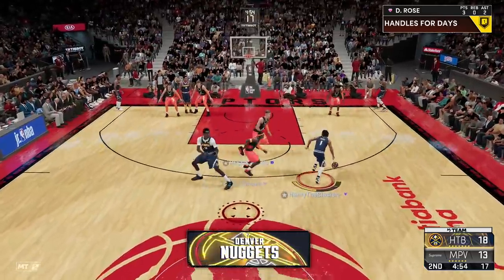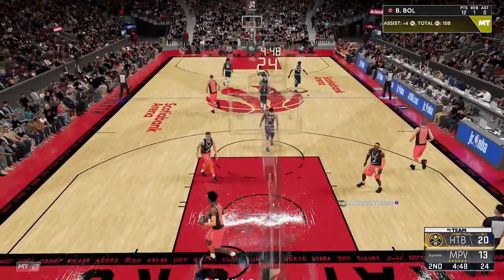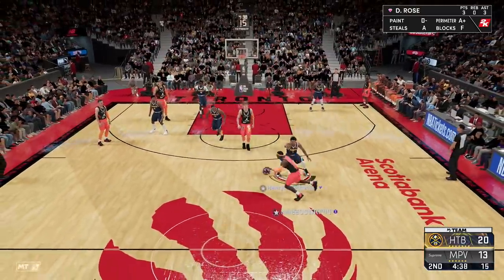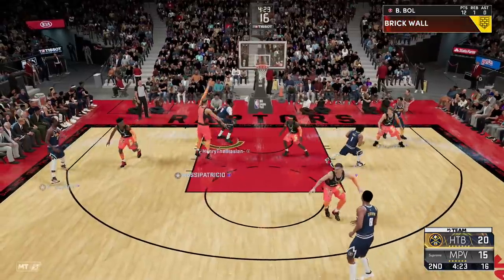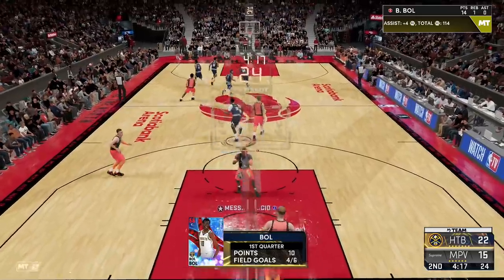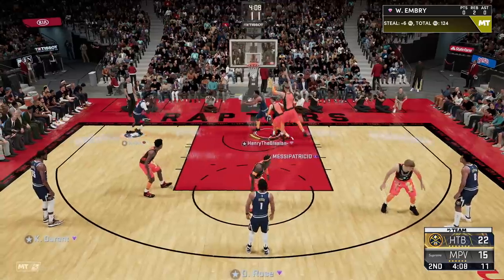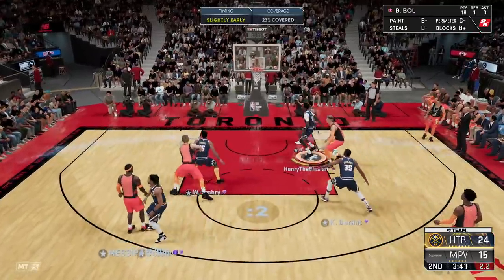We're in the second quarter and Bol Bol has been dominating the pick and roll and pick and fade — they just don't know what poison to choose. Wide open green! Him having catch and shoot as a badge is so overpowered — we haven't even really tried the corner specialist yet. This card has a high ceiling for a Ruby card. I might need to somehow get him on the no-money-spent squad even though he's expensive. Right now Bol Bol is a pick and roll god — look at that! Oh I tried to pump fake... easy bucket though.